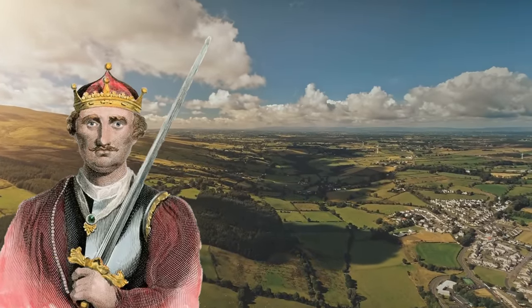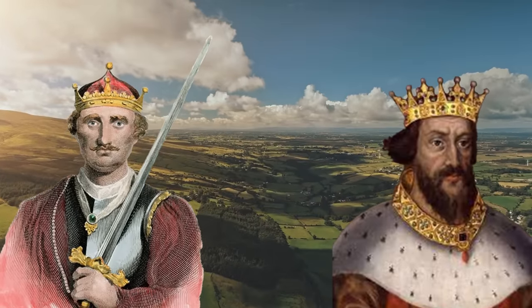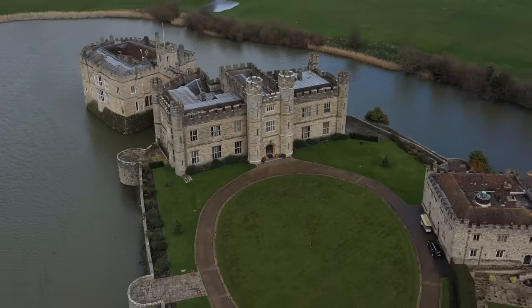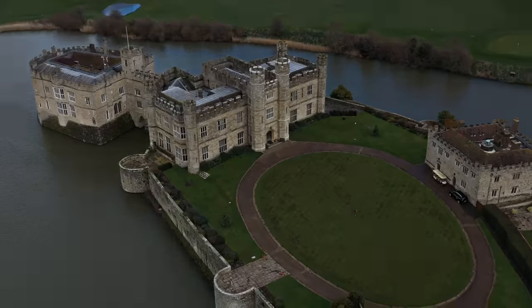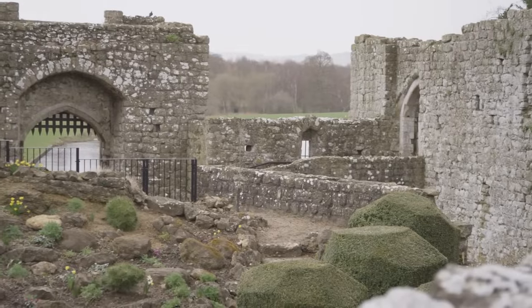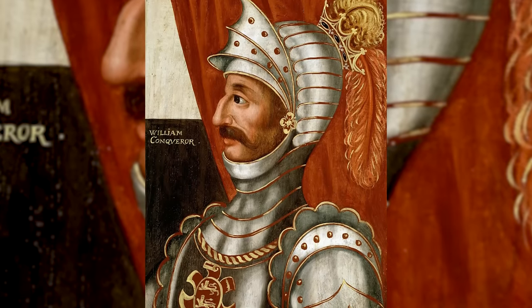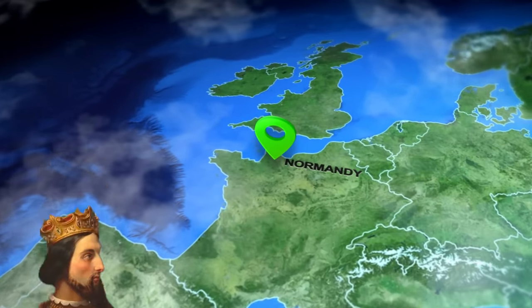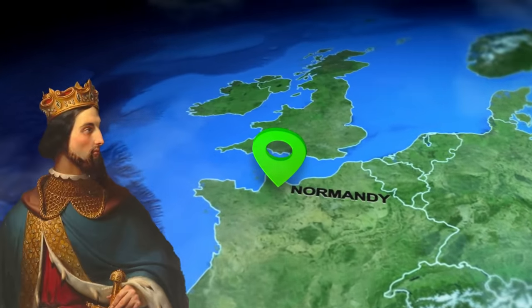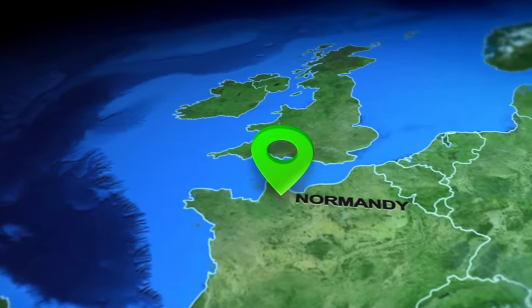William, Duke of Normandy, is most famous for having a little fallout with the Anglo-Saxon English King Harold Godwinson. Following the death of Edward the Confessor in 1066, Harold claimed the crown; however, William argued that the throne of England was promised to him, and this culminated in the Battle of Hastings and the Norman invasion. But it was not the first time William had disagreed with a fellow ruler. It had taken 20 years for him to finally defeat his rivals and consolidate the Kingdom of Normandy with the help of King Henry I of France. But then the King allied himself with Joffrey, Count of Anjou in 1052, and threatened Normandy's southern border.